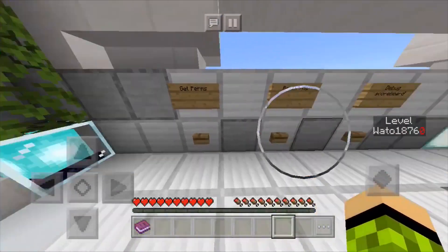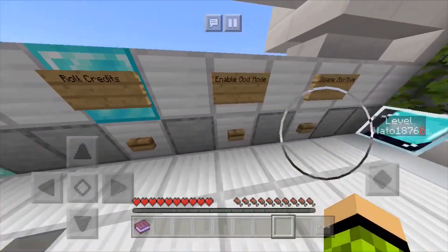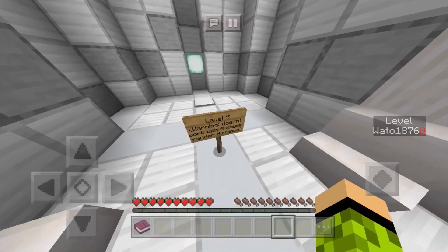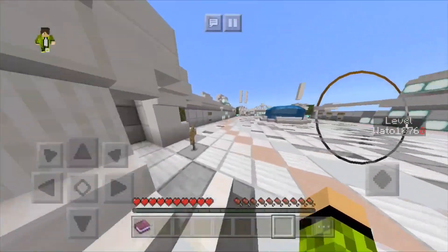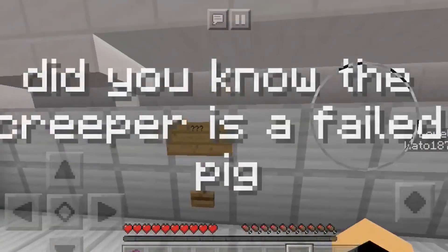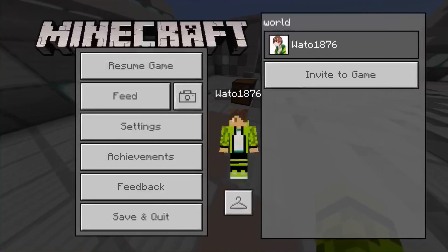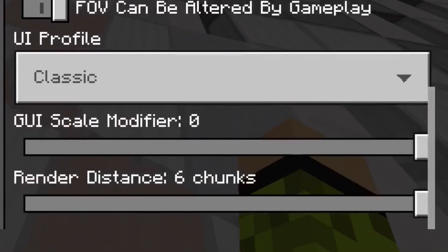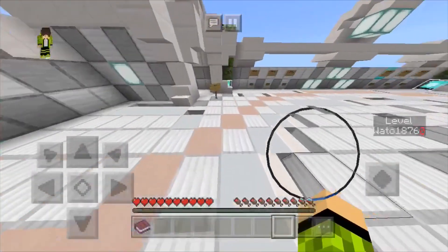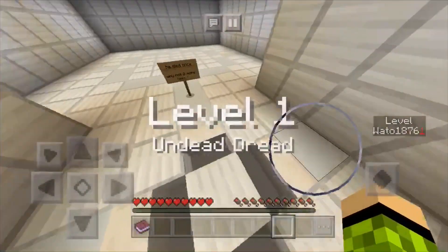The lobby has options: get perms, reset map, debug score, credits, enable god mode, disable god mode, level three, level five. Warning: level five doesn't work with a low chunk render distance. Level four has a question block — did you know that the creeper is a failed pig? Yes. That last level may be trouble because I can only set my render distance up to six chunks — that's the max. Anyway, go to level one: the Undead Dread.